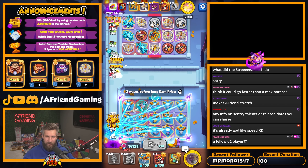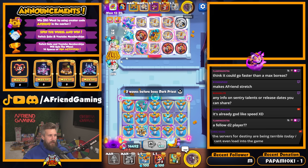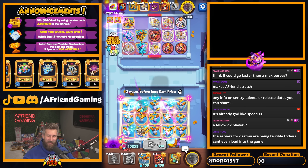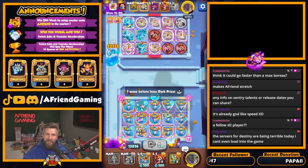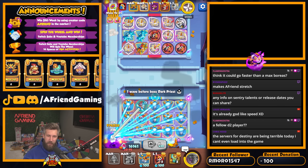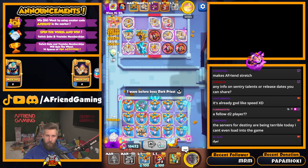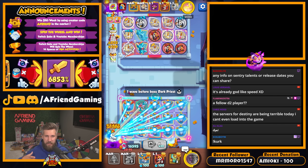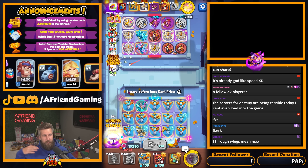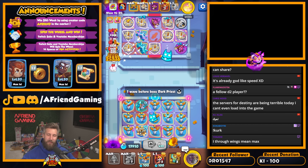It's already godlike speed! Yeah, it does have crazy attack speed, and then it ramps damage too — the longer it attacks the target. So it's gonna be wild. Bosses are toast. There we go, we got it! Servers for Destiny have been terrible today. I know, I've heard they've been awful. A fellow D2 player — so I'm gonna stop this stream after and then stream that. I'm not going to cross-contaminate the talk of one game into another.